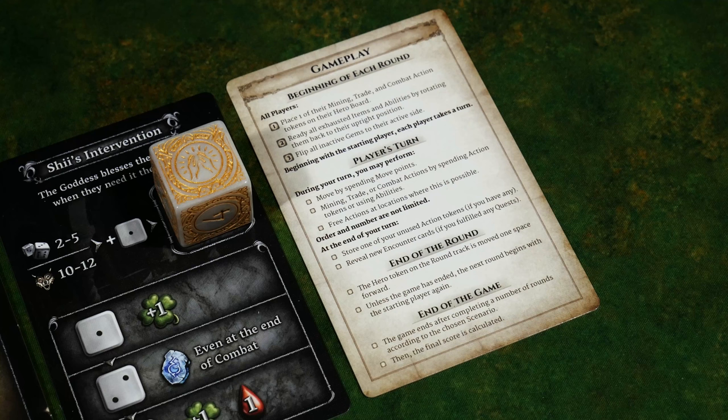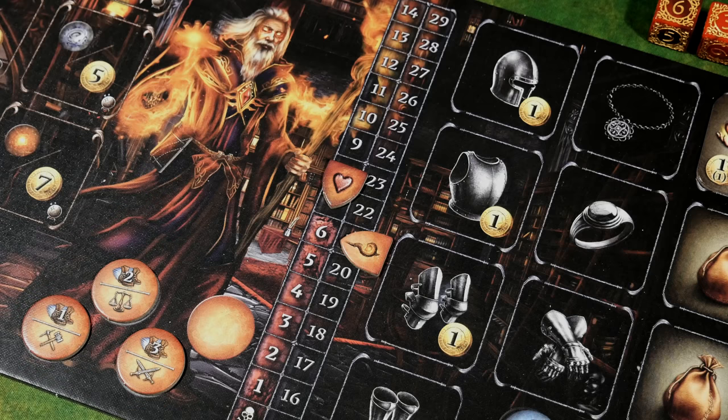Just before I take my very first actions, I want to show the beginning of each round, player's turn, end of round, and end of game — a reference card that sums these things up at a high level. At the beginning of my turn I choose one of the action tokens to spend for either movement — based on the number on the token: one, two, or three — or an alternate action at the bottom: mining, trade, or combat.